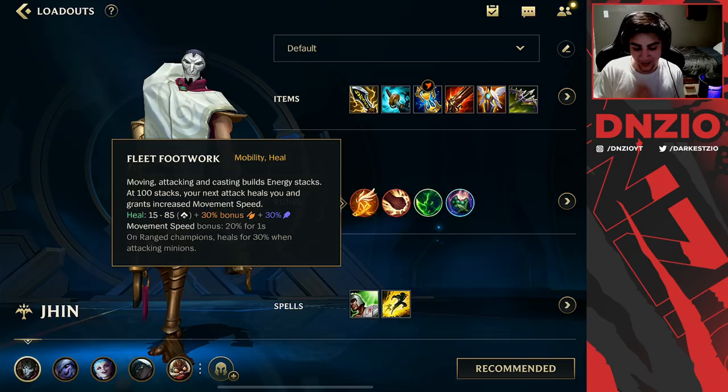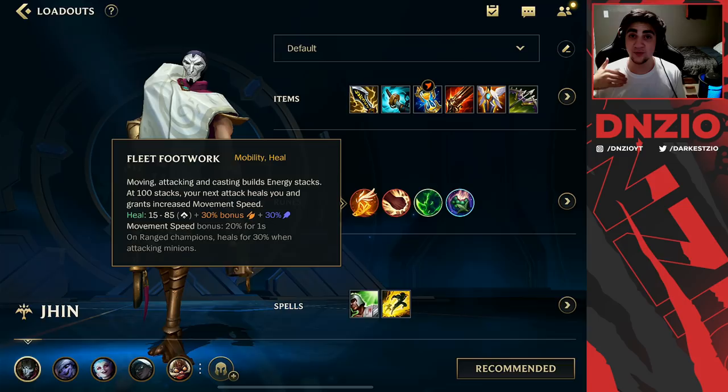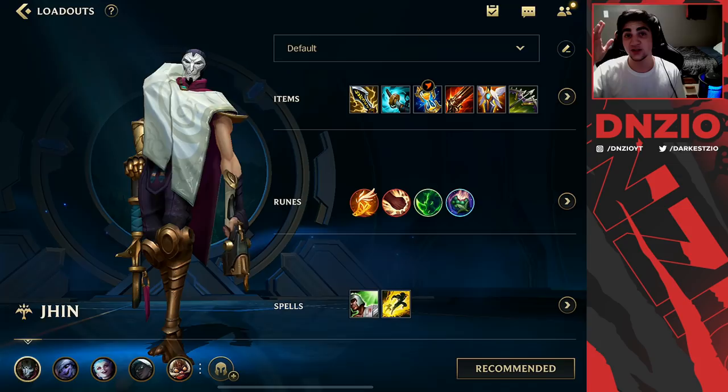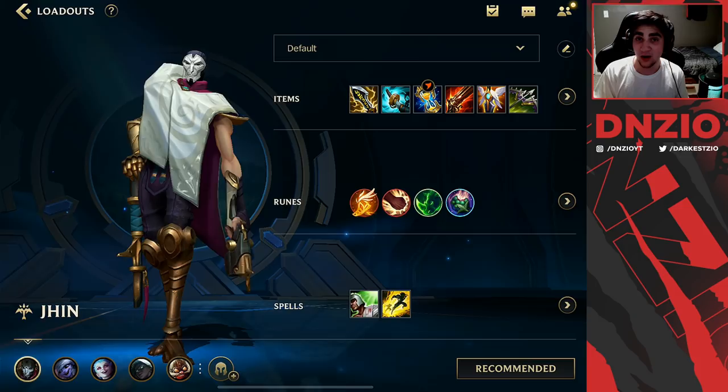For runes, you're going to want to run Fleet Footwork. Fleet Footwork is great because you do extra damage when you proc it, and you're always moving super quickly since each time you crit with Jhin you move faster than normal — that helps you stack Fleet Footwork quicker and proc it a lot more. Also run Brutalon, Hunter Titan, and Sweet Tooth — pretty standard ADC runes. For spells, run Healer and Flash or Barrier and Flash depending on what your support runs.